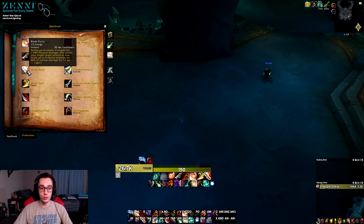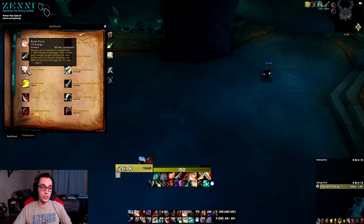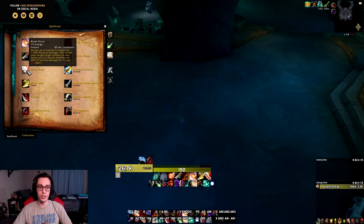The next major change is to Blade Flurry — the Outlaw Rogue AoE ability. It's been capped to a single charge, so you no longer have two charges, and it has a 30-second cooldown. However, Blade Flurry now deals upfront physical damage to up to five nearby targets whenever you press it. Then all your abilities deal 50% damage to four additional targets for 12 seconds. In some ways this is a nerf from the previous Blade Flurry, in others it's a buff, but overall it simplifies Blade Flurry and makes it stronger while active.